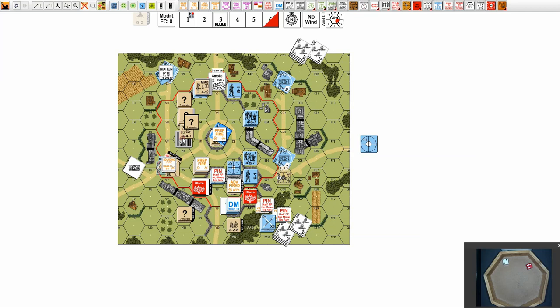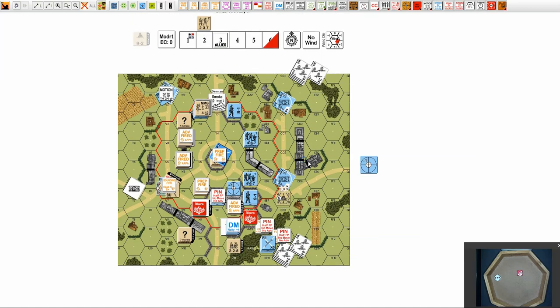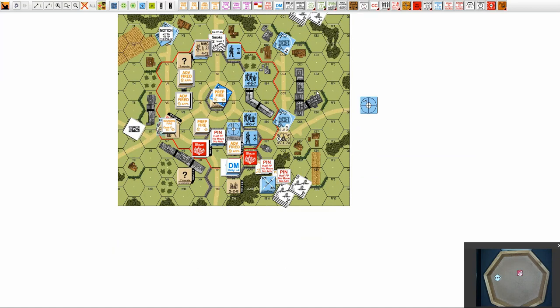Then we have this guy on the upper level who will fire a two flat there — no effect. And finally this guy fires two flat there — covering, so no effect because he was not first line. No effect. No effect.